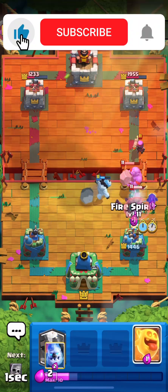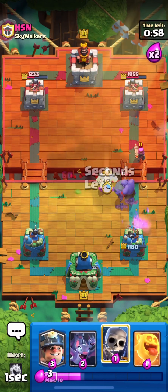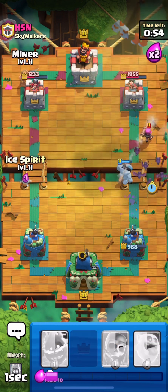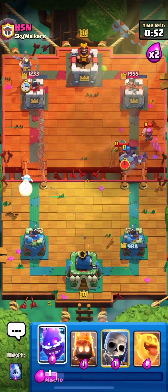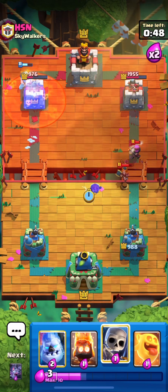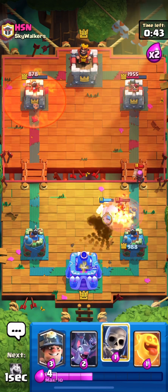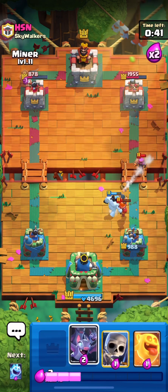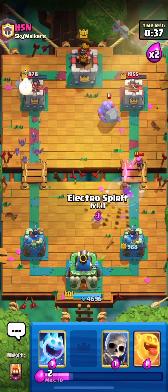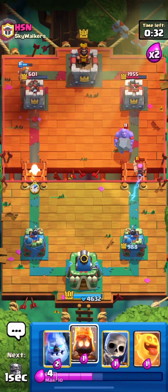I'm not sure if it's enough to stop the ram rider — and it's not, it just touches our tower. The firecracker is fighting against the ice golem. We want to kill it with bats but he plays a well-timed valkyrie to defend the firecracker. We use that to activate our king tower and defend the valkyrie with an ice golem, while attacking with our miner-bat combo. He'll have to waste a fireball — two elixir to defend four elixir of bats, which is honestly pretty good.